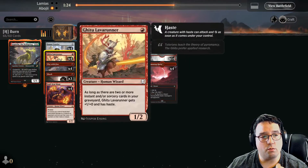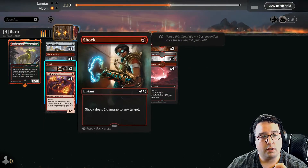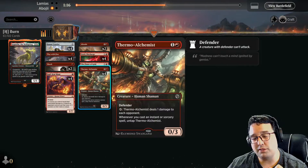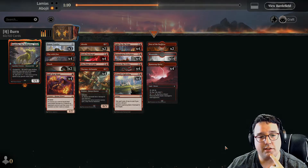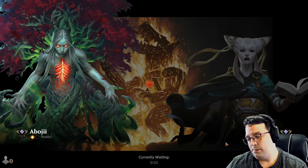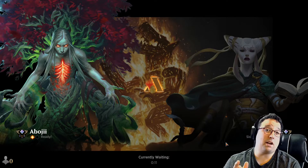I don't really see the Ghitu Lava Runners doing very much in this matchup. Also feel like the Thermal Alchemists might not be that great — the one-toughness creatures definitely seem pretty awful when going up against Mayhem Devils. They're probably also going to have a way of stealing my Thermal Alchemists. Can't stop everything, right?